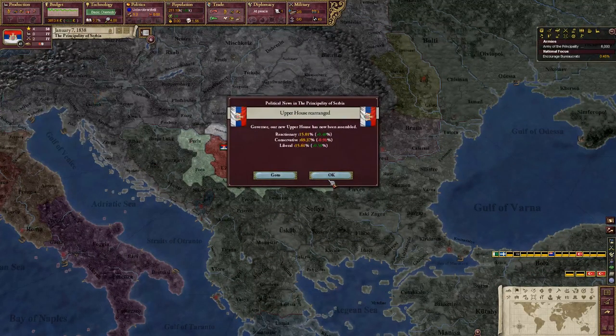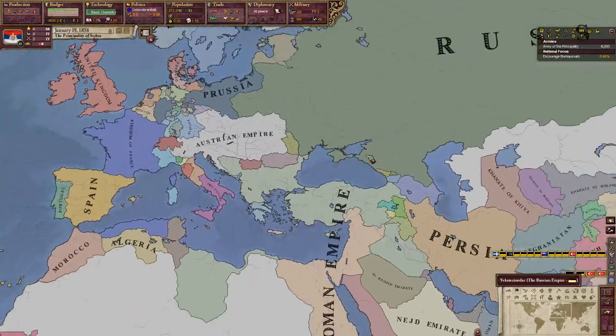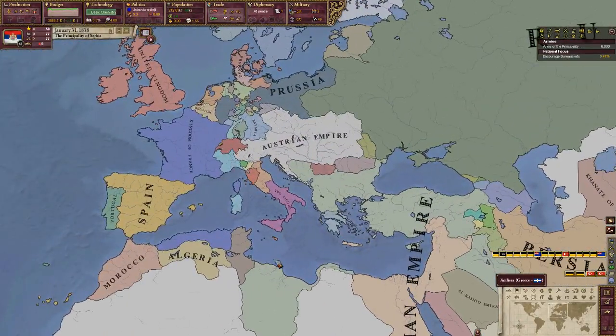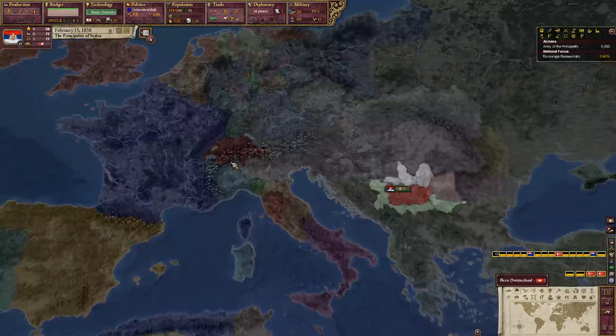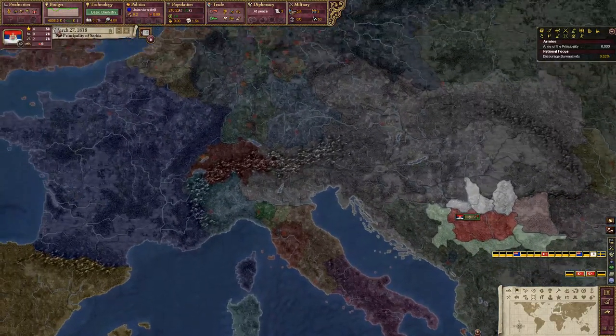Got our upper house rearranged at the end of the year — not a big change. Normally Italy will form around 1860 to 1870; I've seen it in 1850, but it really just depends. Then they have claims on a lot of the western area over here in Austria, and they might try to go for Croatia, Dalmatia — but that's also some of our claims, so it should be big to get this. So we can get a navy going. I know in my test game I waited too long to get the navy up, and it really hurt my military score. I would have been able to sphere more nations and get Yugoslavia faster if I had a navy, because they really do help boost your military score.